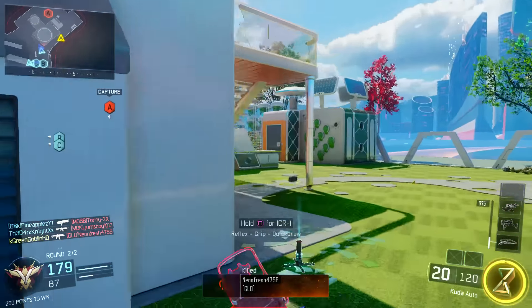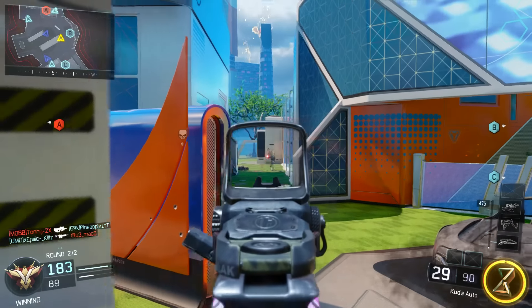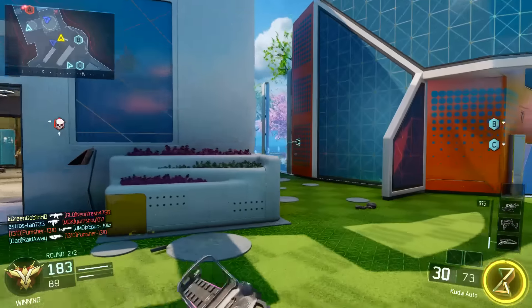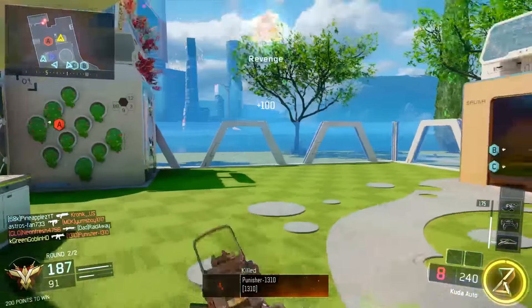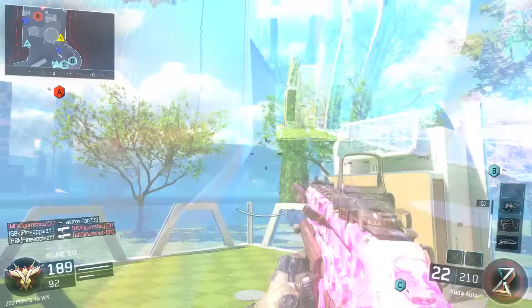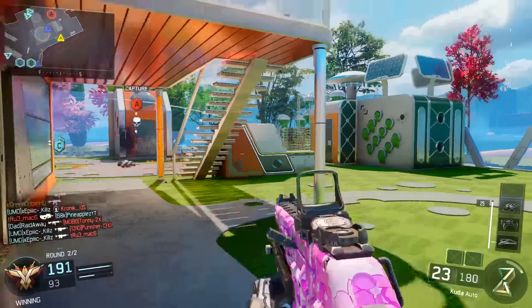Fast Hands is definitely the best perk in the game. You might not agree with me now, but once you slap this on and get a few quick kills it's going to save you. This game is trying to nerf pub stompers — there's no Toughness, so it's hard to win a gunfight. People can be jumping, wall running, blowing you up with a flamethrower. You need to make sure you're getting that first shot off, and Quickdraw along with Fast Hands really does give you that advantage.